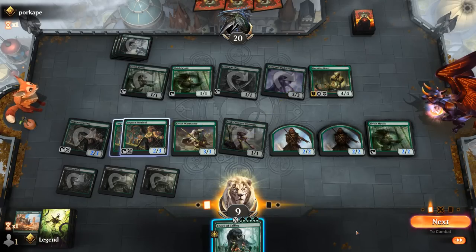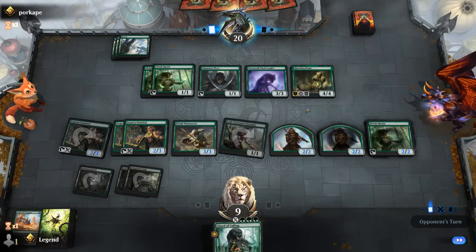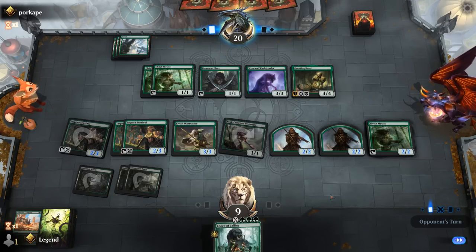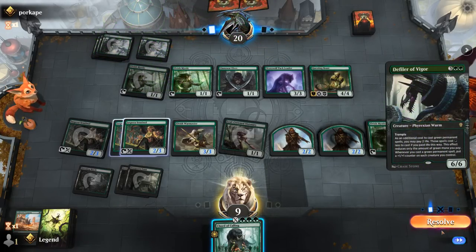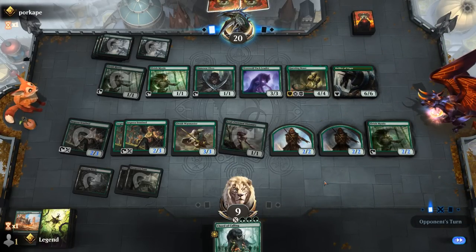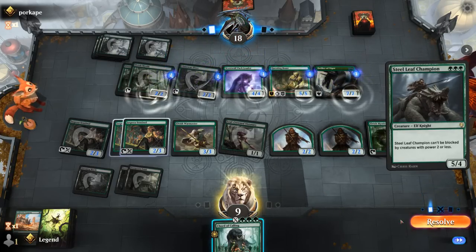I can get Shaman of the Pack — that's probably the plan in the opponent's turn. It would be big enough to trade for Questing Beast, so that's something. Next turn we can hope to activate Warmaster, but it's a bit precarious. Could also get another lord to pump the team but Shaman is probably still better. Defiler of Vigor can also go big here, so we're not going to outsize the green stompy deck — we just need to go wide and get them with Shaman of the Pack.